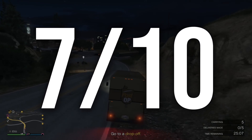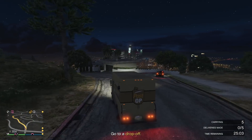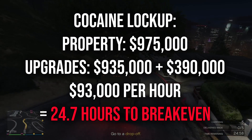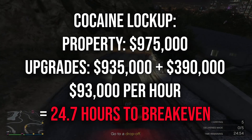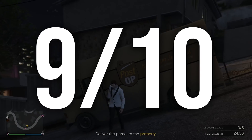And that leads us to cocaine. This is probably the one you're gonna want to buy first, and yes it is expensive, but you'll be getting $93,000 dollars per hour and that's only gonna take you 24.7 hours to pay off. Then you'll be raking in the money. This one's a 9 out of 10 — this is really good and it should be the first biker business you buy.